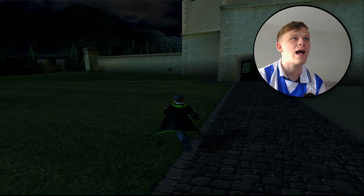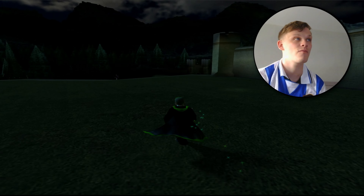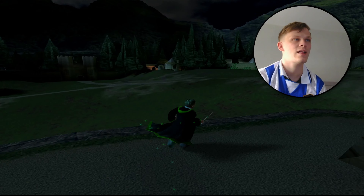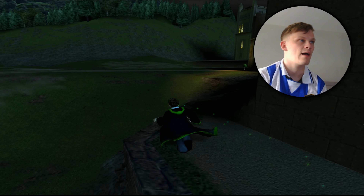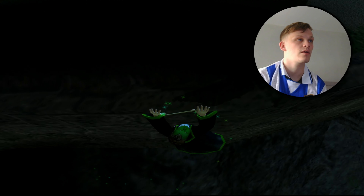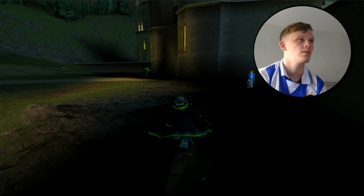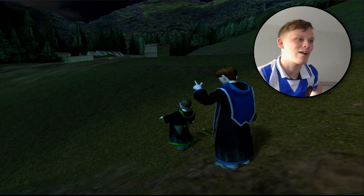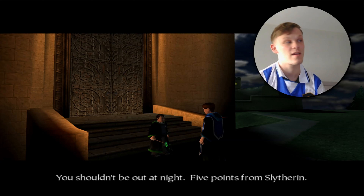Here we are out in the grounds at night as Goyle. It doesn't really matter about getting caught because I don't mind getting points taken off Slytherin, but we are going to try not to get caught while we go and get the hat. What you want to do is run towards Hagrid's hut at this weird angle and then drop off this cliff. Drop down here and — oh, I got caught. Like I say, it doesn't really matter. Five points taken off Slytherin — I enjoy being caught. You can get up to 20 points taken off if you didn't know.